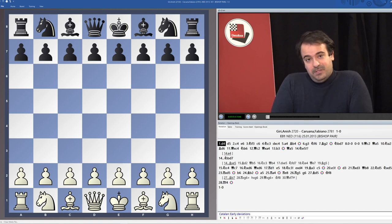Let's start with our chapter on the Bishop pair. The Bishop pair is definitely a very strong asset in attacking positions, for the initiative in general, and especially in open positions, since a Bishop can travel around much easier when the position is open.